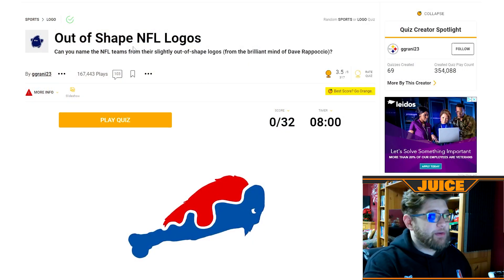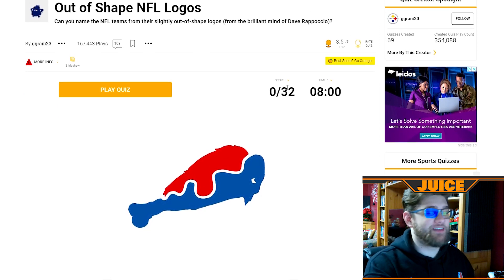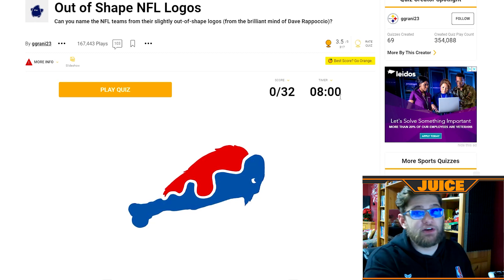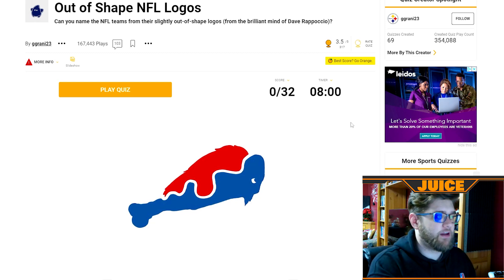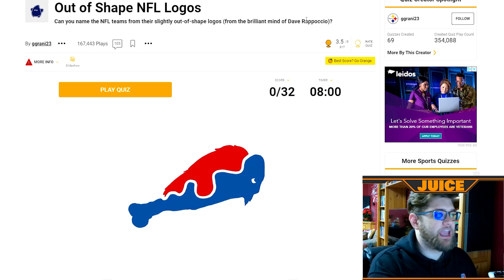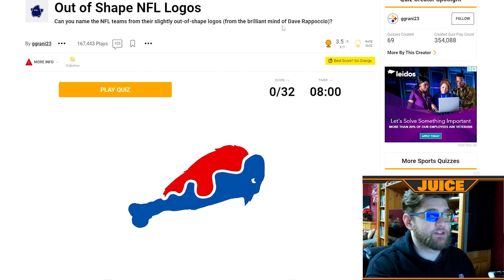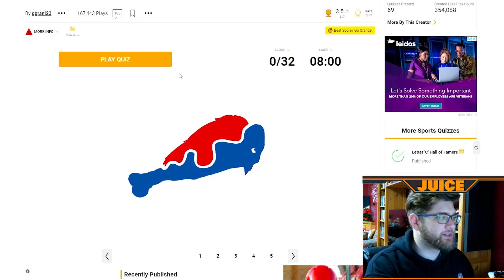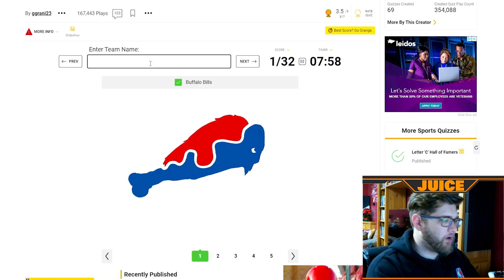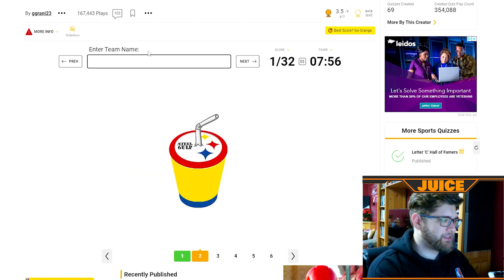Here are the out of shape NFL logos — you could say that describes me too. We have 32, obviously because there's 32 NFL teams, and eight minutes to do it. I don't think it's going to take me eight minutes. This is from Dave Rapocchio — good job Dave. We have eight minutes, 32 teams. This is obviously Buffalo right here — the Bills. Oh it's the Steelers.